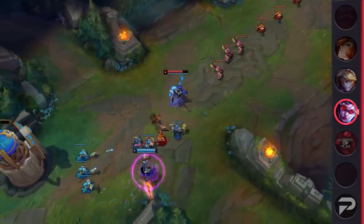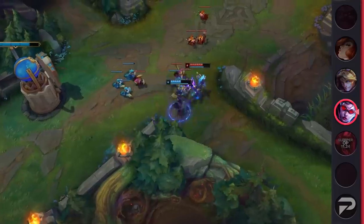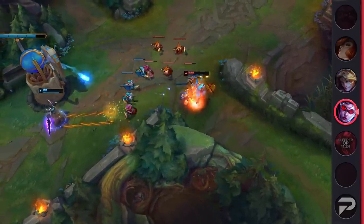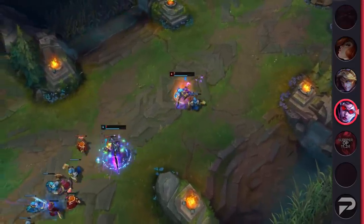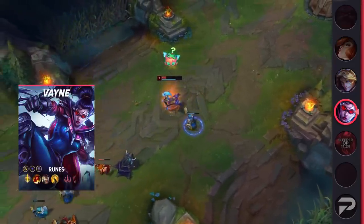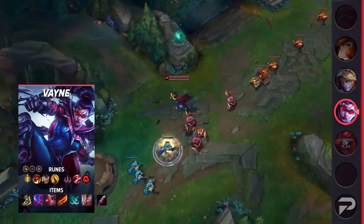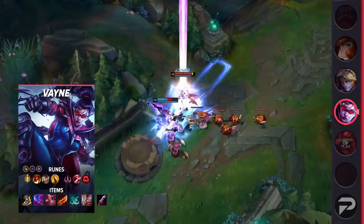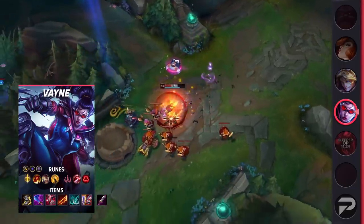Even if you do win the lane against him with some AD assassin, he usually just outscales you pretty easily, since he can get pretty beefy things from being able to itemize Crown, Zhonya's, and even Frozen Heart. As Vayne, you're able to constantly bully him in lane with ranged auto-attacks. To counter him, you just alter your build a bit, rushing Wit's End before your Mythic. This makes the lane more difficult for him, since you're going to be dealing way more damage than he's doing to you. Laning phase aside, you'll never really have to worry about him outscaling you. Your true damage will make it so you can always melt him down in just a few seconds, regardless of how beefy he tries to get.